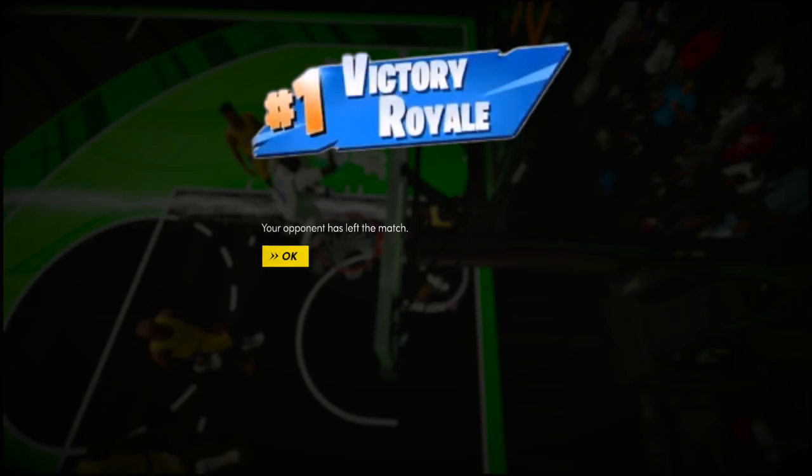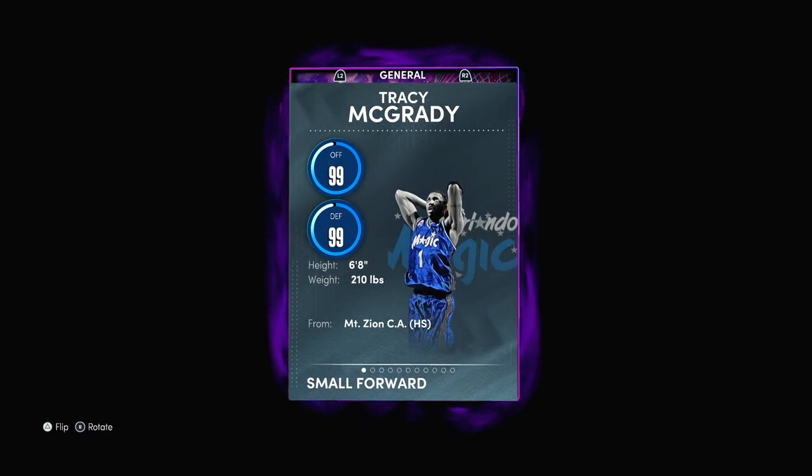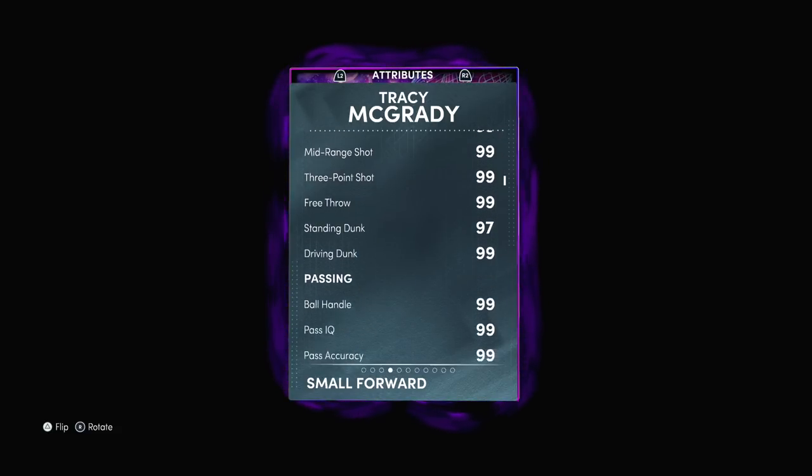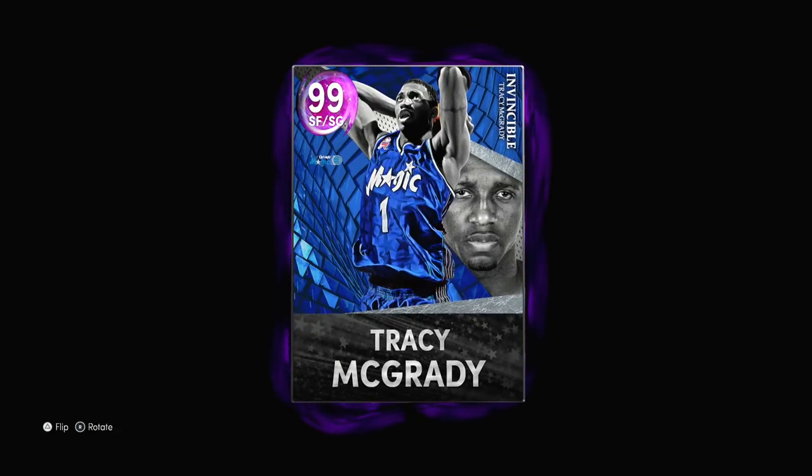That right there was the Invincible T-Mac debut. Even though my controller was not cooperating today and a lot of the moves I was trying to do in game just weren't working, we still came out and dominated with this card. But what else are you going to expect out of somebody who's standing at 6'8, got 99 everything, 65 Hall of Famers, a seven-foot wingspan, and a very beautiful jumper? T-Mac, just like in previous years, is going to be dominating the unlimited streets. Although I will say this — T-Mac is not going to be a must-have card. What is different from every other MyTeam prior is this year, there's a select few cards you can basically run at every position and be completely fine.